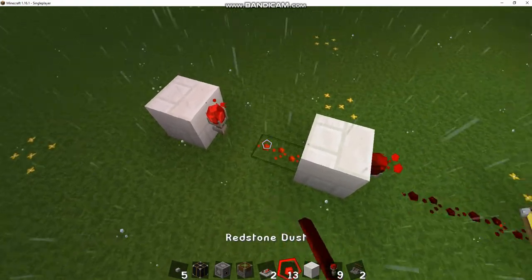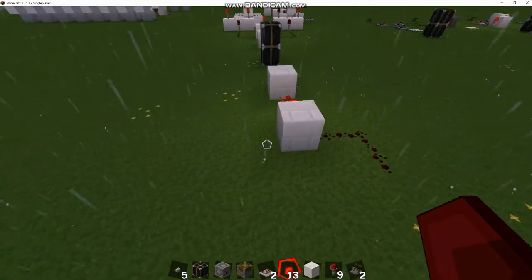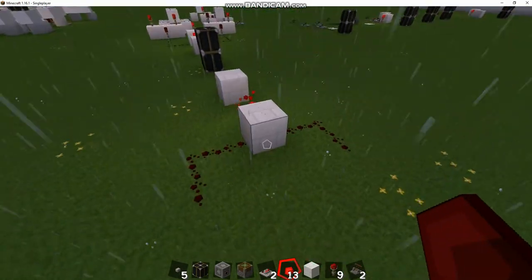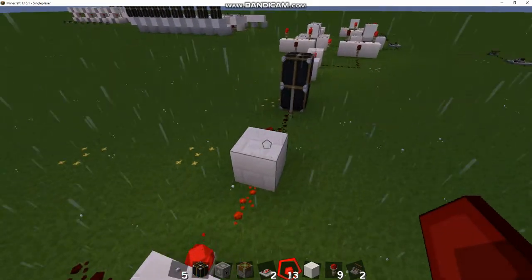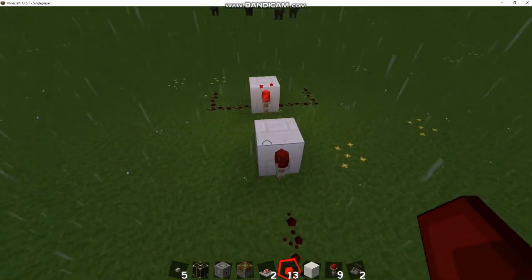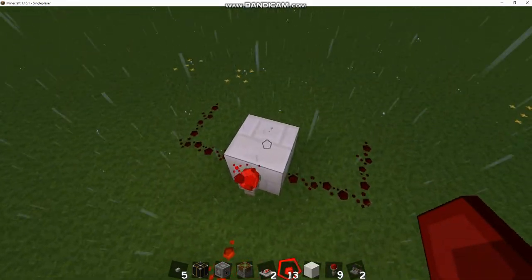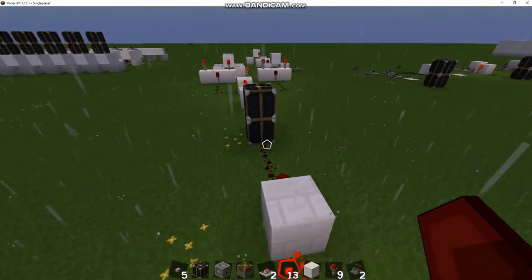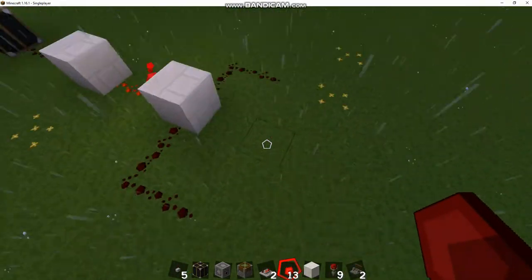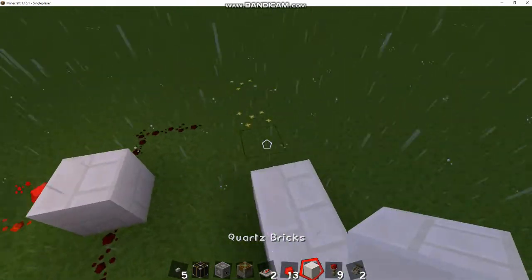The way I like to build OR gates is building a NOR and then a NOT gate on top of it like that. Then we're going to take this out and have two inputs going into the NOR block of your OR gate. So this is the NOR, this is the NOT piece that makes it output like an OR gate, and this is the NOR piece which takes your inputs to interpret as an OR.